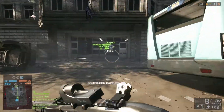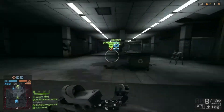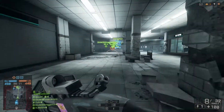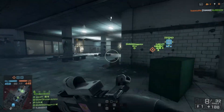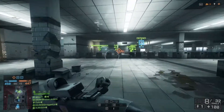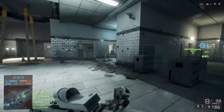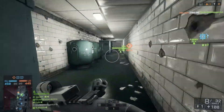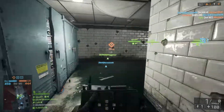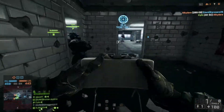There are some small differences—you can't go as far back near the A point or the C point—but there are basically the exact same flag points and everything. Most maps are actually smaller in Domination; they're usually slices of one of the maps. For example, Silk Road uses the military base at the center of the map, whereas this is basically the entire Operation Metro map.